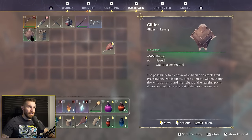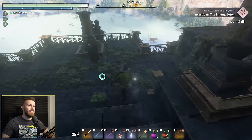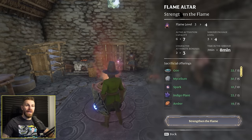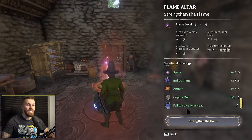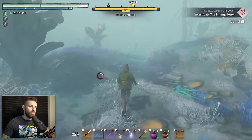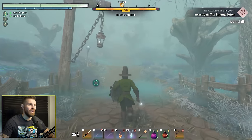Let's equip the advanced glider - that's gonna massively increase my range and it also looks better. Now we can finally upgrade our flame from level 3 to level 4, with character attribute bonuses as well. The boss I killed earlier was indeed required - I just didn't see that it was a requirement. Flame level 4 is unlocked. This was previously a deadly shroud area and now that we've leveled up it's no longer deadly - very gamey.